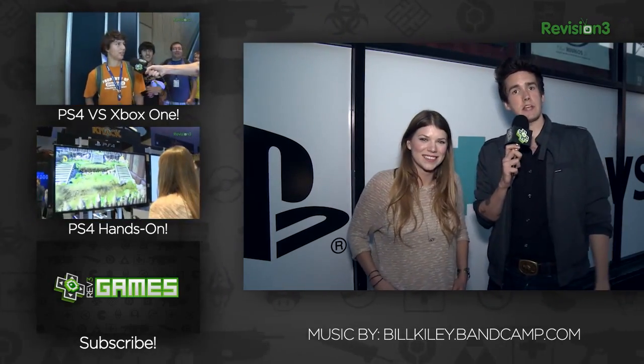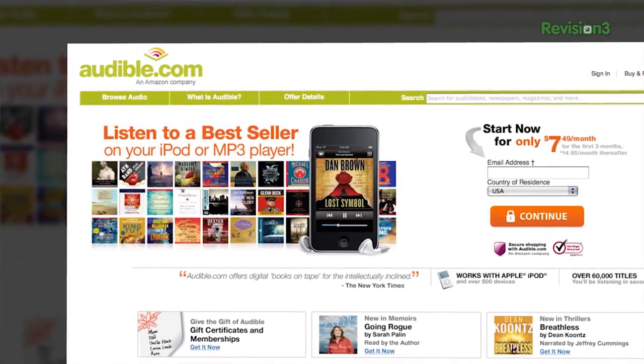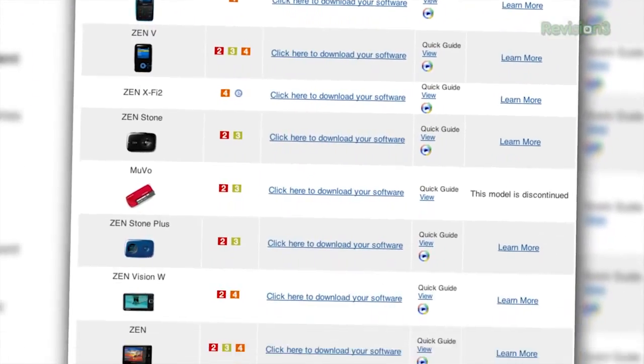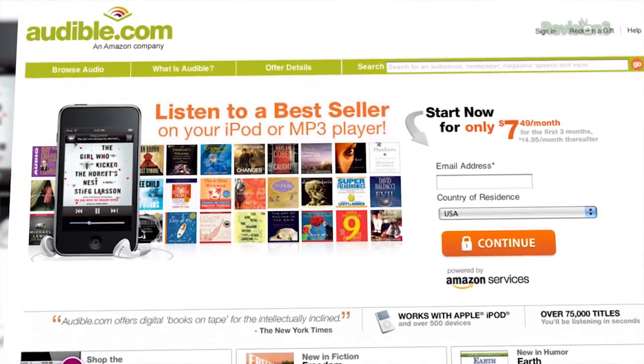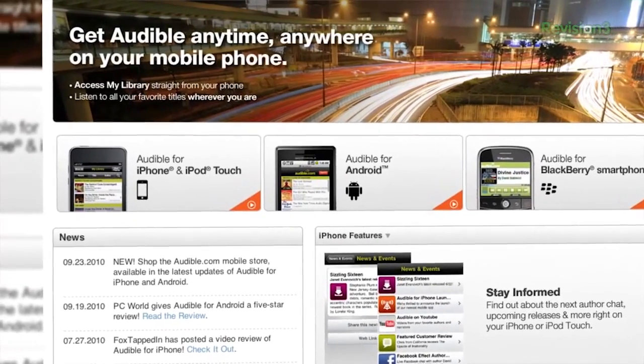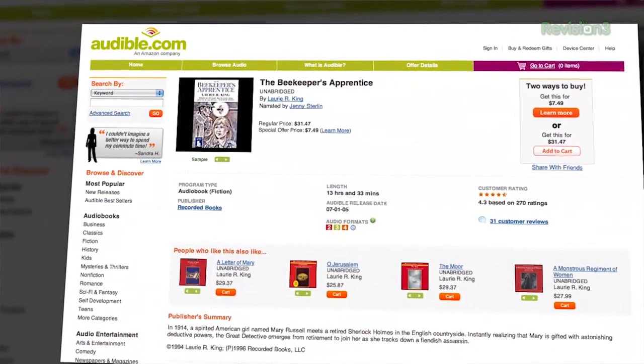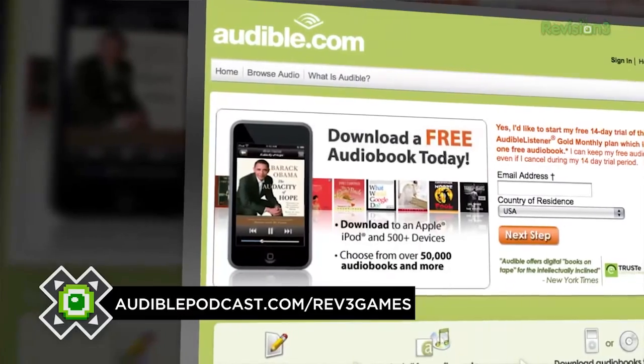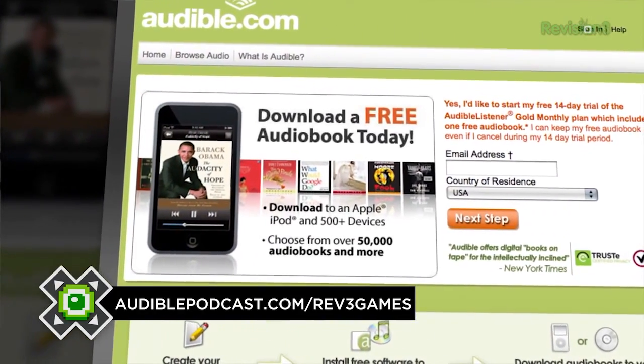Anyway, we are having a great time at PAX 2013. You guys should go and check out the rest of our coverage right here on Rev3 Games. I'm Max. I'm Tara. Good night, guys. If you like this preview coverage and want to support Rev3 Games, why not check out Audible? They have over 100,000 audiobooks and spoken word entertainment to download to your phone or MP3 player, playable anywhere, anytime. Go to audiblepodcast.com/Rev3Games to get a free audiobook of your choice when you sign up today. Every sign-up helps support the show.